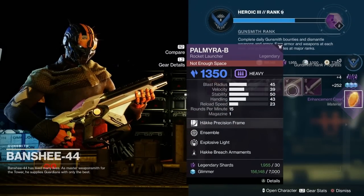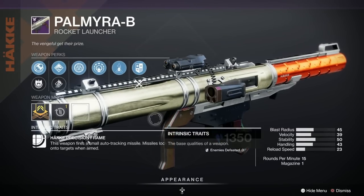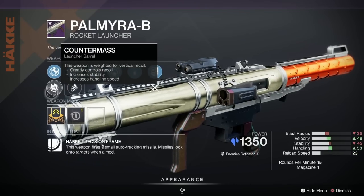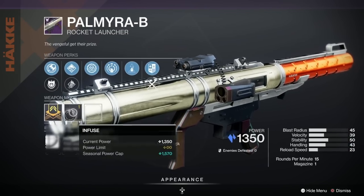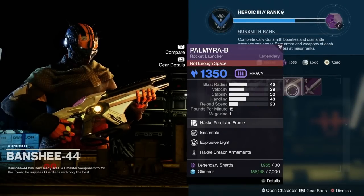Next we've got the Palmyra-B rocket launcher — semi-popular, been given a C. It's got Explosive Light which is great, it's got Ensemble, Black Powder, High Velocity Rounds, and Confined Launch, with a Reload Speed masterwork. Not that good there, considering you can craft it.